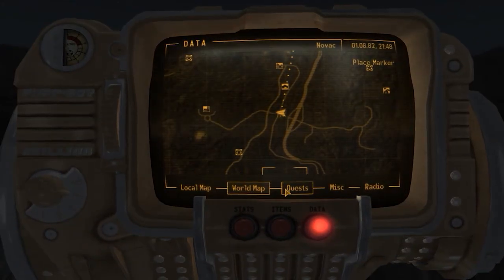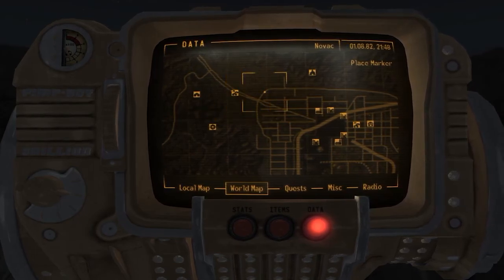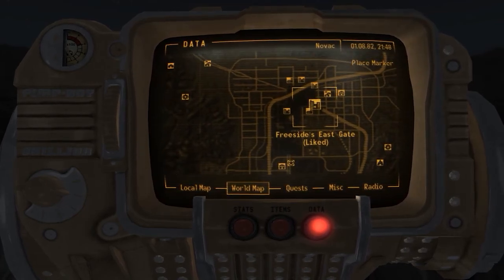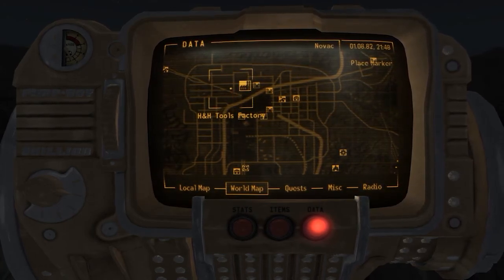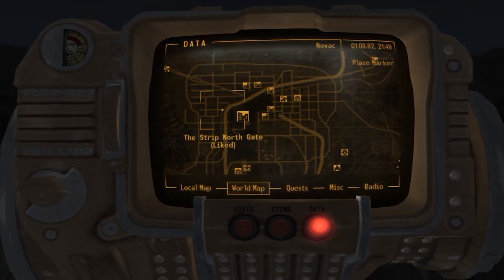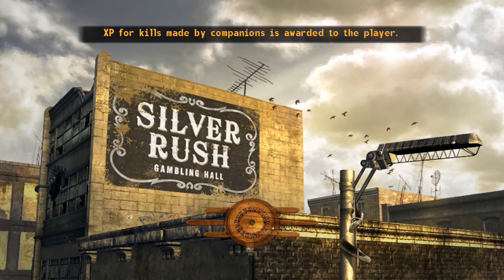All right, what's next on the list of stuff to do? We're going to head on over to somewhere — there's some places we haven't explored yet. Why don't we head on to New Vegas Steel? We haven't gone there yet, so that could be cool. I don't know what New Vegas Steel is all about but we'll try it out — couldn't hurt too much.